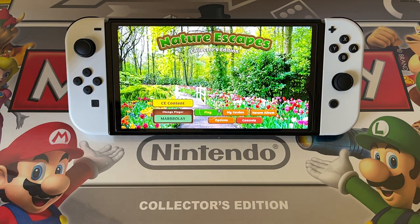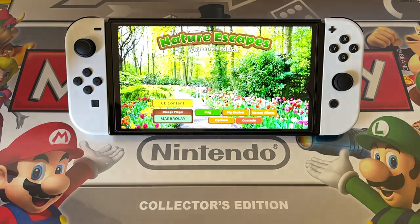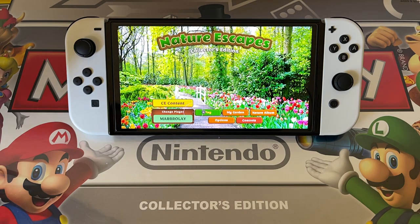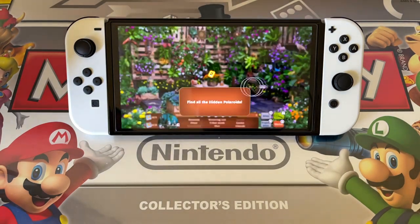Let's close that up. We've got My Garden here — it says please finish the tutorial first. I know how to play the game — played many of these games. So there's the cursor now. Let's see how fast it goes. With the right stick it's slower, and the left stick is much faster.